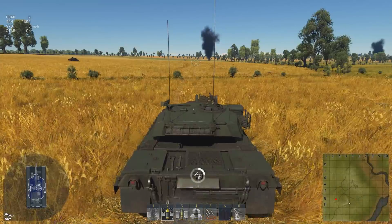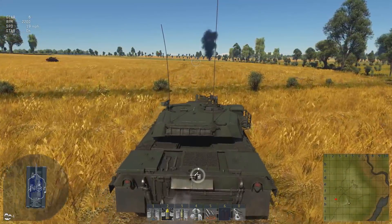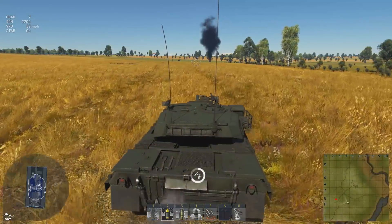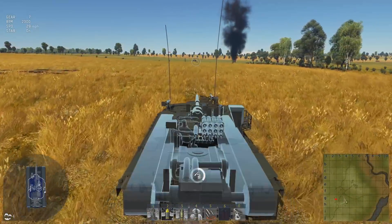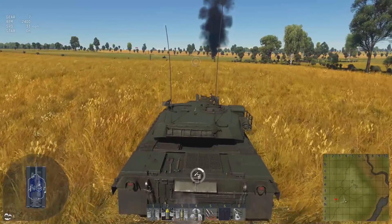From a stop, let's see how the acceleration is. It's a premium so it should be pretty good. While I'm holding W I can't see the x-ray — so if I turn on x-ray and then accelerate forward, the x-ray goes away. Not sure what kind of bug that is. That explains why it wasn't working at first with the XM803.